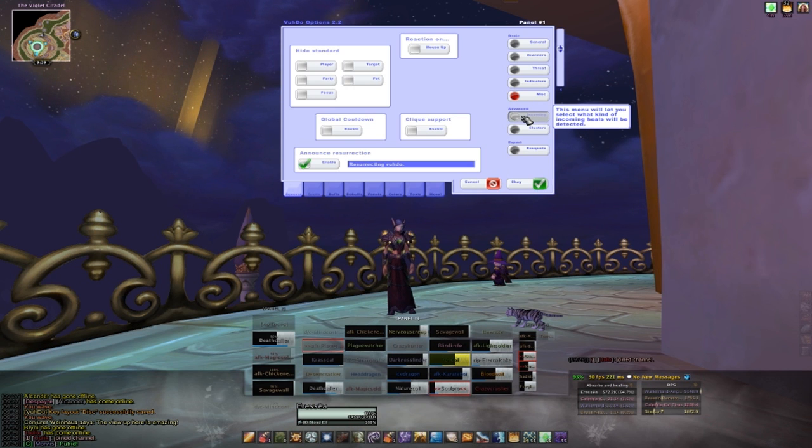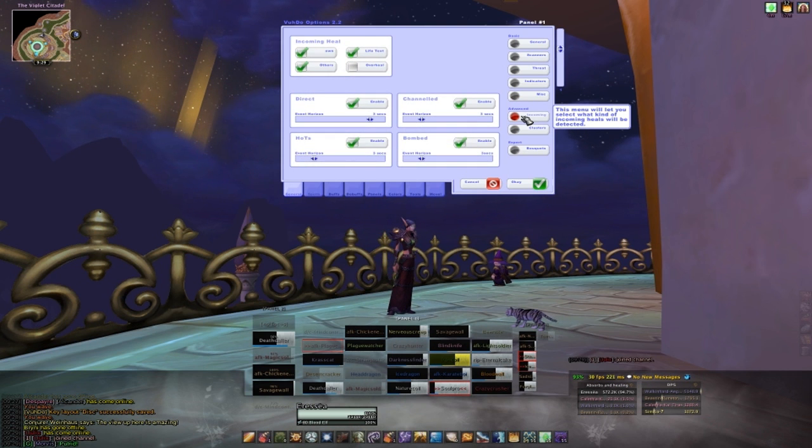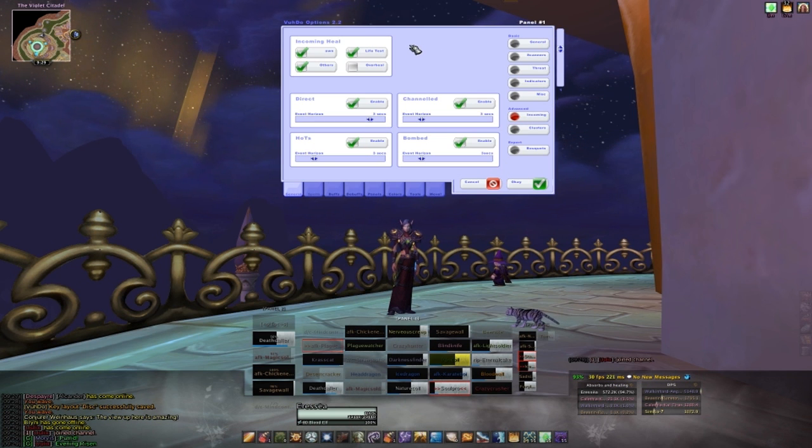In the incoming section, you absolutely need to make sure that you have those incoming heal options checked off. As you saw earlier, this is what enables your bar to light up green in the amount that you will heal for. I have turned off overheal, but this is just a personal preference. If you have other people in a raid who also use Voodoo or have healing add-ons that include the incoming heals library, you will see bars lighting up green for their heals too.